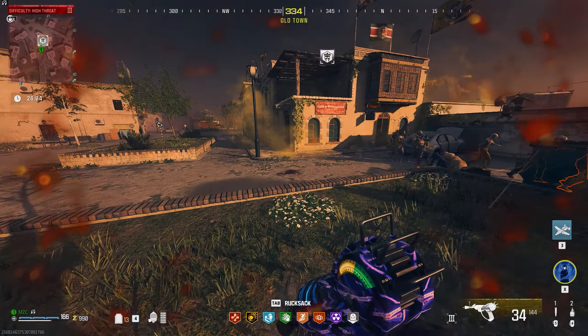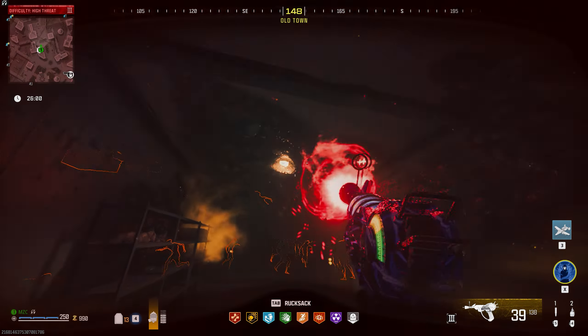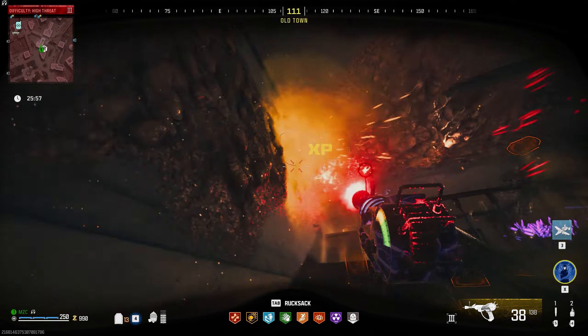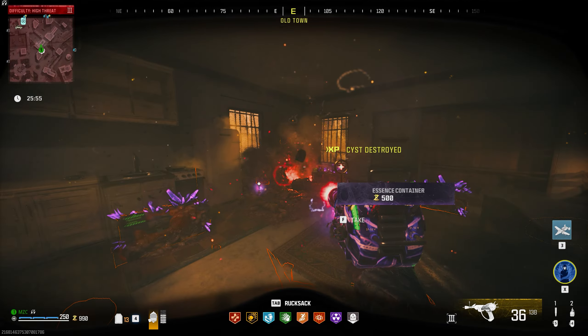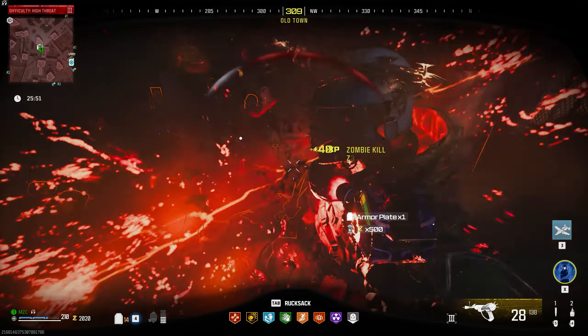I would personally recommend having Aether Shroud equipped so you can safely go in and take out a few spores before returning back outside. When you're outside the stronghold, use your weapon to kill zombies and charge up the Aether Shroud again before running back in. Once you clear out the stronghold you'll be able to move on to the next challenge that gives you the WonderWaft DG2 schematics.